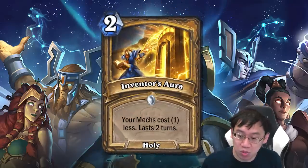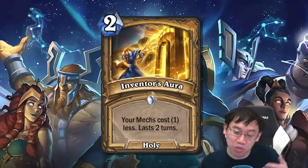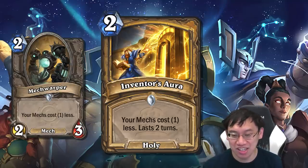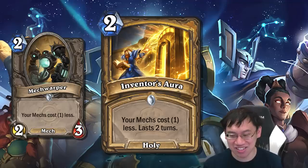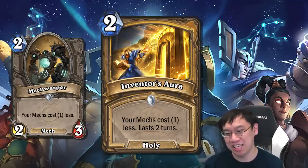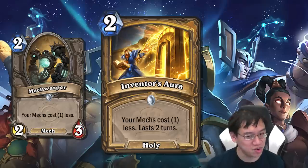There's Inventor's Aura, a 2 mana Holy Spell: your mechs cost 1 less. Last 2 turns. There's been rumblings of — wow, that's a Mech Warper that lasts 2 turns. But one of the big downsides versus Mech Warper is it doesn't come with a 2-3 body. That's kind of a big deal. And how many mechs are you really chaining together? Are you even saving that much mana off of Inventor's Aura?